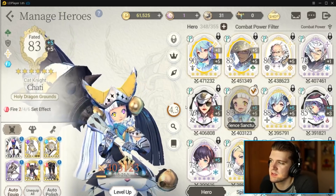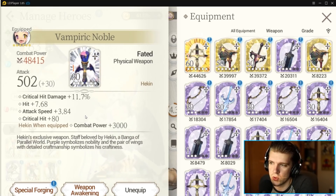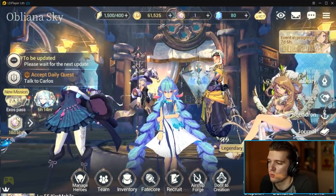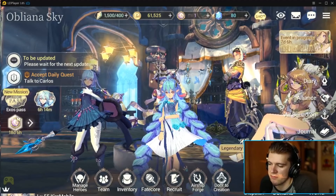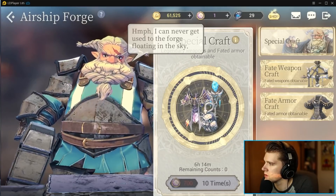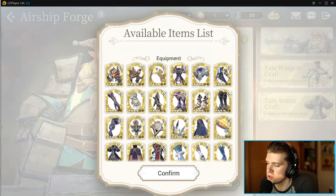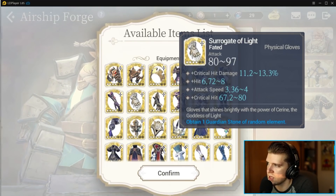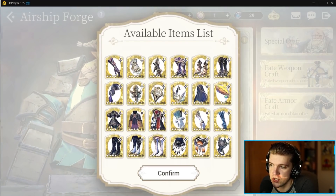Speed also varies based on the quality of the gear. You can check here in the Iron Forge to see the actual range of how well a piece of gear can roll the fastest. A faded piece could go as high as four. Let's go to the Airship Forge — go to armor, hold over one of the pieces. This hand piece is a top row set; faded gear speed can go from 3.36 to four.